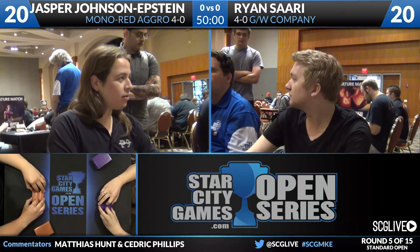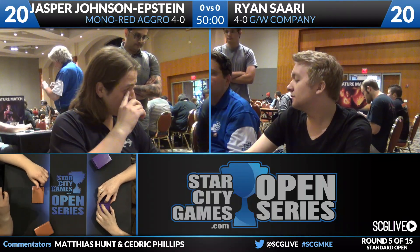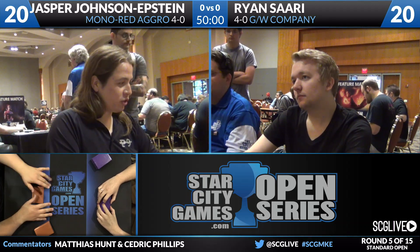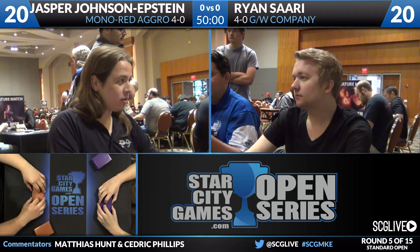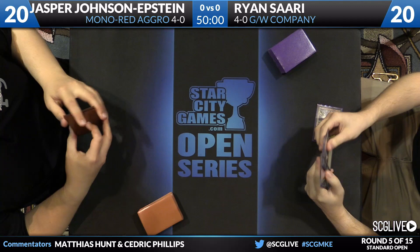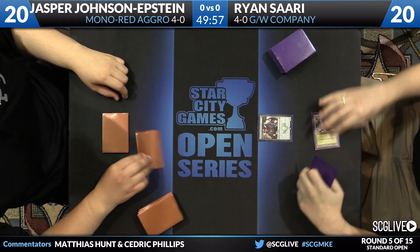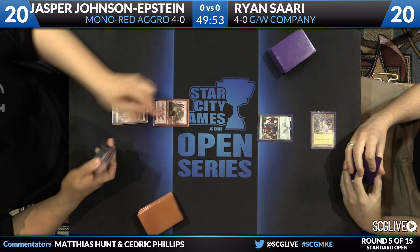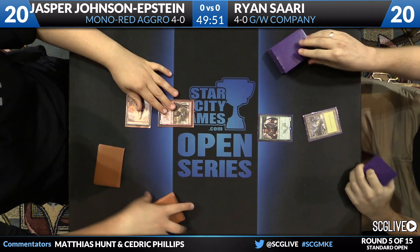Historically, Green-White is a great answer to Mono Red. We'll see just if that's the case here. Looking at Ryan's deck, there could be some problems for Jasper. Seeker of the Way and Hidden Dragonslayer are both in the main — that's a lot of lifelink. He also has four copies of Fleece Mane Lion. This is going to be a tough matchup for Jasper. Low-end Green-White is historically great against Red, and this is no different.